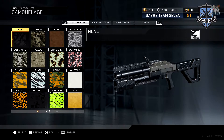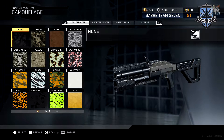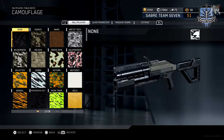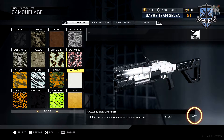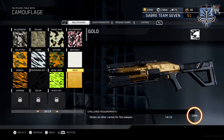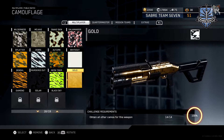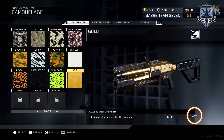Ladies and gentlemen, boys and girls, what you are looking at are the camouflage challenges for the Howitzer grenade launcher. I am going to go through the requirements for the Howitzer and then I'm going to show you the gameplay in which I landed the gold camo for this launcher. In my opinion, I think the gold camos are underwhelming — stupid pattern, this is just made it gold like Treyarch does — but that's besides the point.